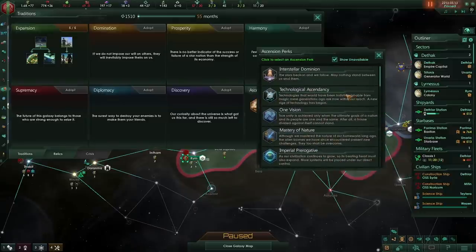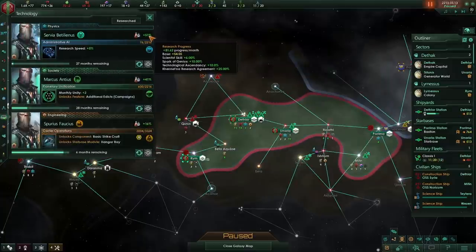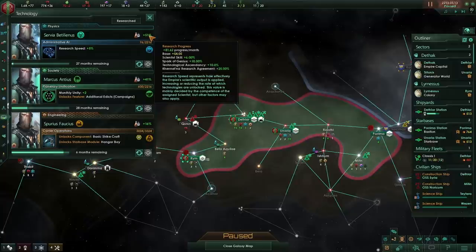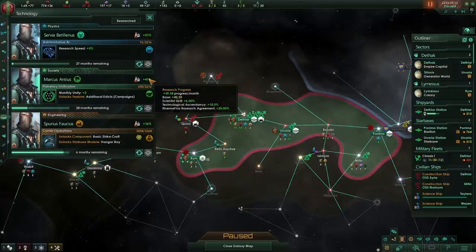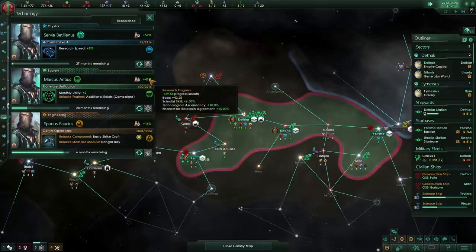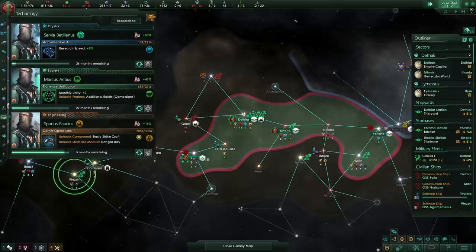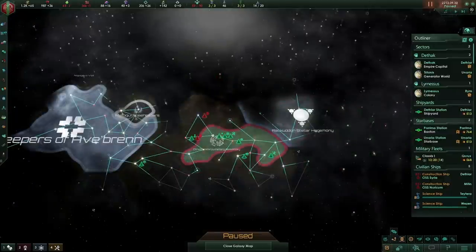So that's where we're at. Let's go with Technological Ascendancy. Looking at our technology, we're getting 51% in one category, 41% in another, and 16% in a third — coming partly from research agreements and general bonuses. That's where I'm going to leave this episode. If you enjoyed it, please leave a like. If you've got any feedback, please leave a comment. And if you'd like to see more content like this, please subscribe. If you'd like to support this channel on Patreon, check out the link in the description.